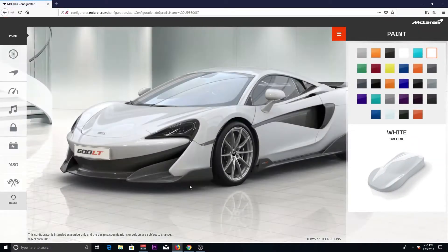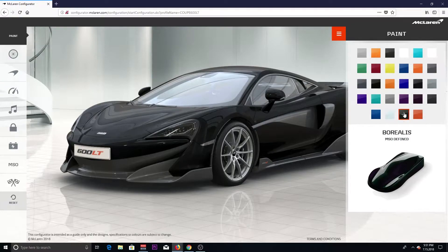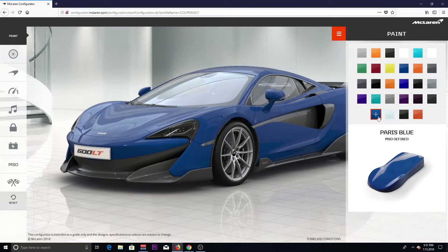Alright, color. I went through this so many times, but you guys can comment and say I did it wrong. It was between this Paris Blue — let's click on the Paris Blue — or the Borealis. I don't really like black but it looks pretty sweet on the 600 LT. But I'm gonna go with the Paris Blue, and I'll tell you why. So we're gonna pick that as our color.